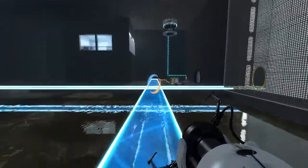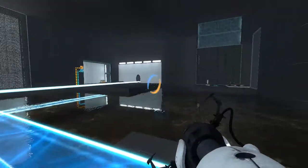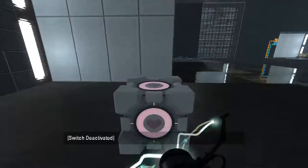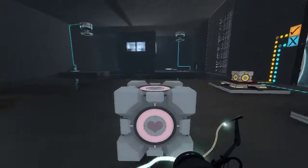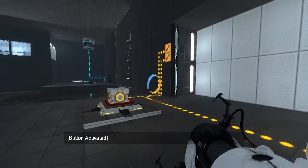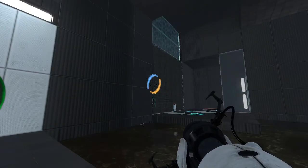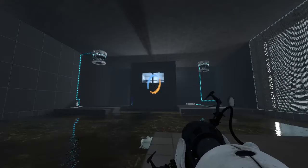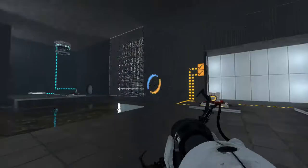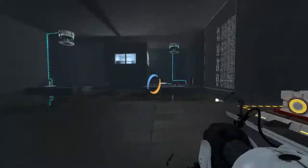And then we can go recall the companion cube. Portal there, get the cube, portal here, and then we can easily get back. The problem is... unless there's a third cube I'm not seeing, I don't see how we can do anything from this point onward. Oh wait — we don't need to, because we just need to be able to place the portal.